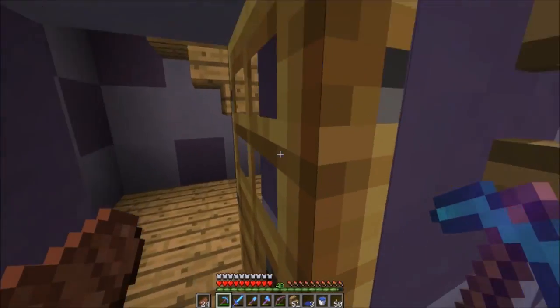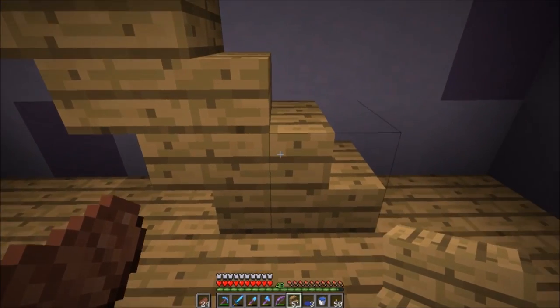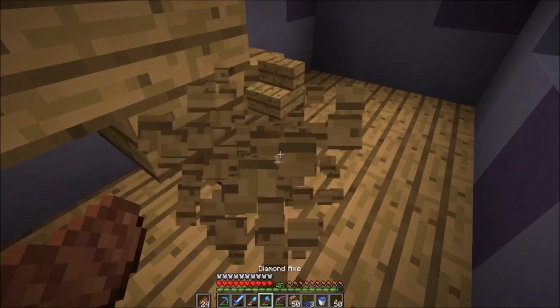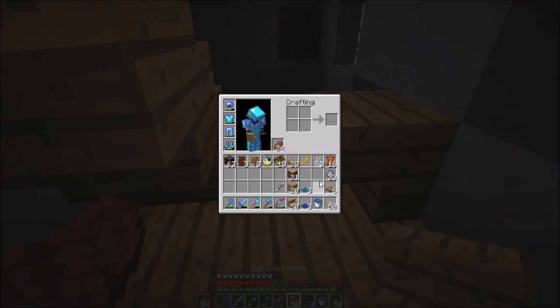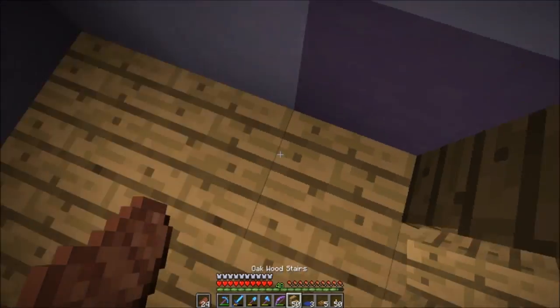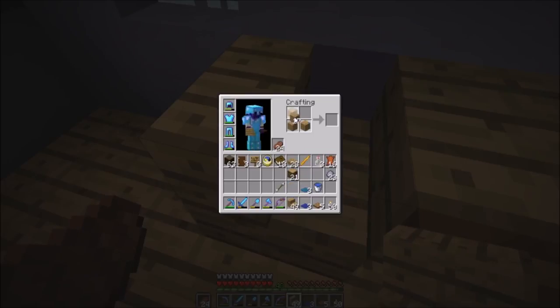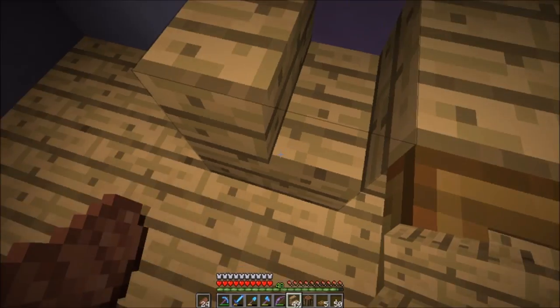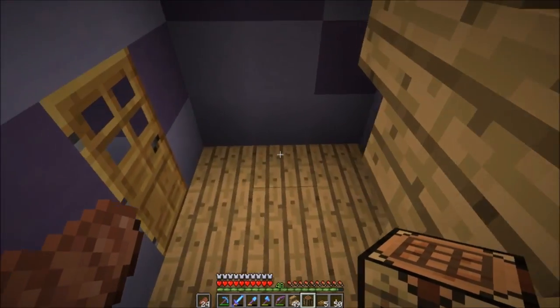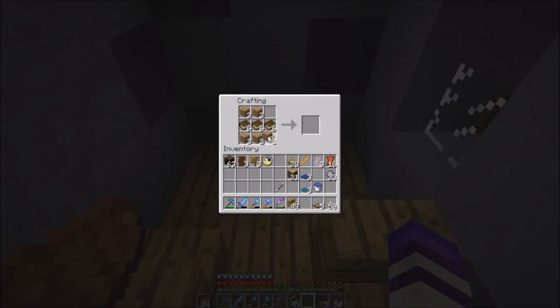I've got all the materials that I need and now we are going to get started with the build. So let's start on the first floor. What I'm thinking about doing is making a little counter right over here, maybe something like this with a trapdoor like so. The person working here can just sit here in this chair. I need to craft some things — let's put the crafting table right there. We need to make some books because the books are going to be like the types of medicine that they have here in this shop.